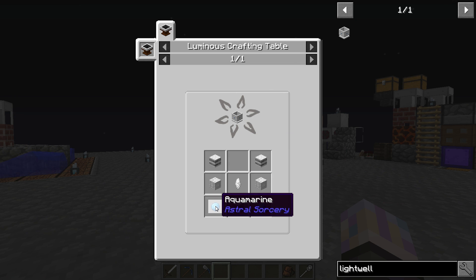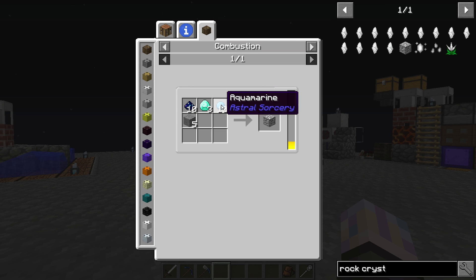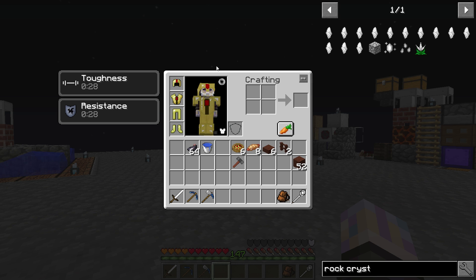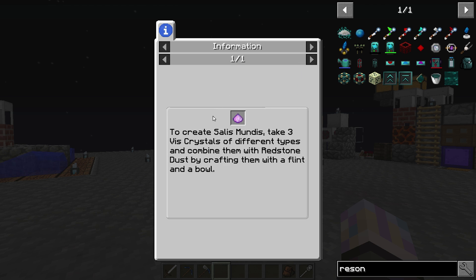We need to do stuff to get here. We need Aquamarine - I think I already washed those. We're going to have to get Rock Crystal. To get those we need Rock Crystal Ore. So we're going to need some Stardust, some Diamond, some Aquamarine, and some Stone. Stardust is done in Alchemical Fusion - more Aquamarine, some Glowstone, Iron. We also need a Resonating Wand, which actually requires Thaumcraft so we're going to have to go through that. To create Salus Mundus, just take three Vis Crystals of different types and combine them with Redstone, a Flint, and a Wooden Bowl.